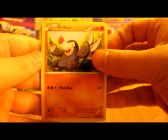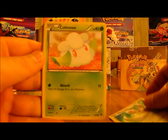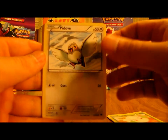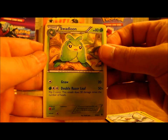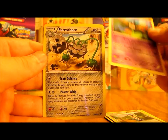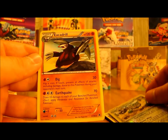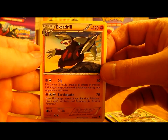This pack starts off with Drillbur, Pansage, Mincino, Cottonee, Pidove, Swadloon, Cheren, Sigilyph, Ferrothorn as an uncommon reverse. And then an Excadrill — just a regular rare.